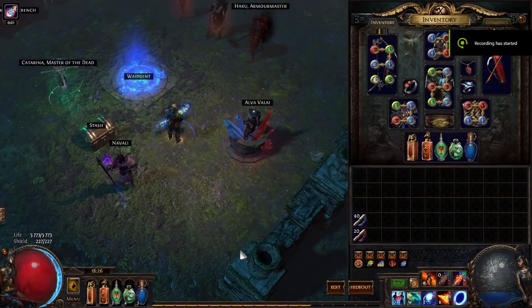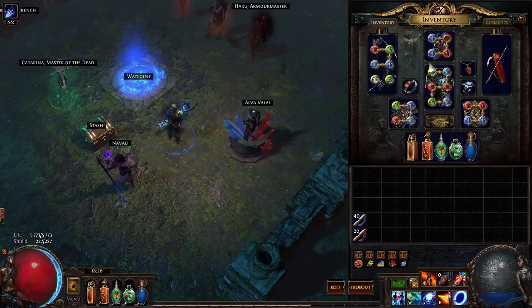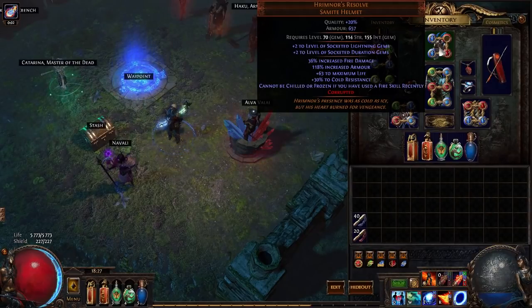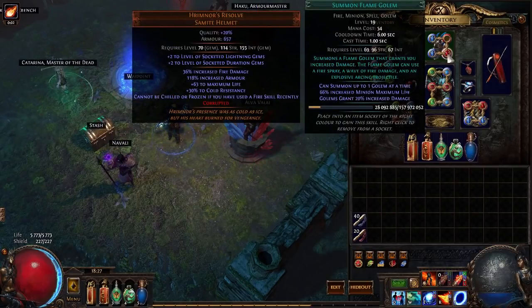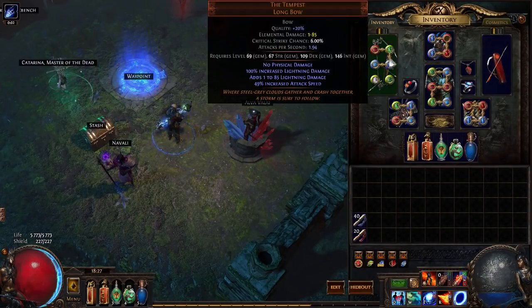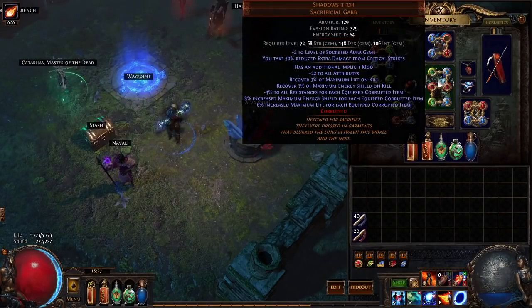Now I'll quickly go over my items, skills, links, and passive skill tree. The Tempest Bow isn't that expensive. I'm using the corrupted Hrimnor's Resolve, which gives +2 to lightning gems and +2 to duration gems — so for Herald of Thunder it's +4, and for Wrath it's +2. Both give flat lightning damage which increases your ignite damage. I'm also using Flame Golem, and having 2 Flame Golems active gives you 70% increased damage, which I'll explain later. Inside my helm I also have a Spell Totem linked with Scorching Ray and Faster Casting, plus Blink Arrow.